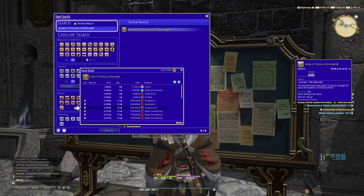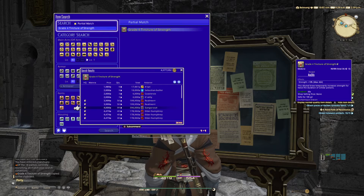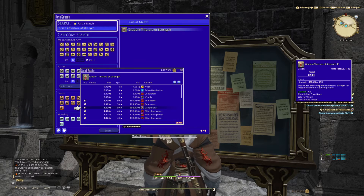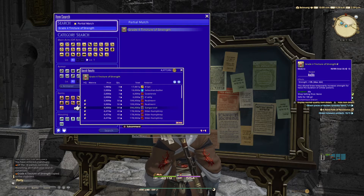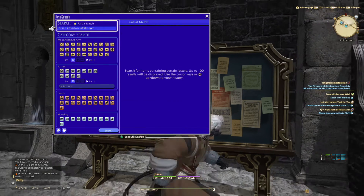A stack of 99 — and people will appreciate you for listing stacks of 99 — will net you 396,000 gil at 4,000 per pop. Remember you always have to craft high quality; normal quality does not sell nearly as well. A stack of 99 at 4,000 a pop nets you 396,000 gil.